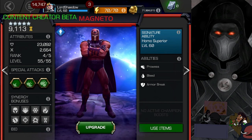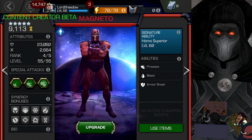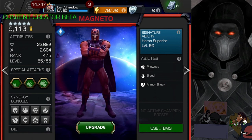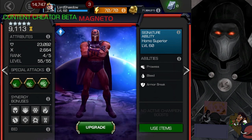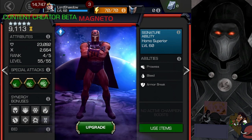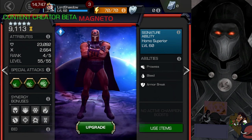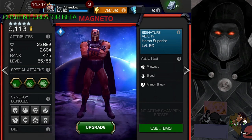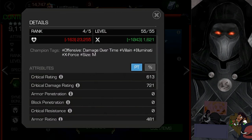Hey everyone, Shadow here, and welcome to another Marvel Contest of Champions video. We're going to take a look at the new Magneto Toolkit. This Magneto we're looking at is on the beta server, but it's a copy of the Magneto I have on the live server. You can see he's naturally Sig 60 and he's rank 4. I took him up using a rank up gem back in the day when I used to use him a lot in crit teams. People laughed at me then — they're not laughing so much now.